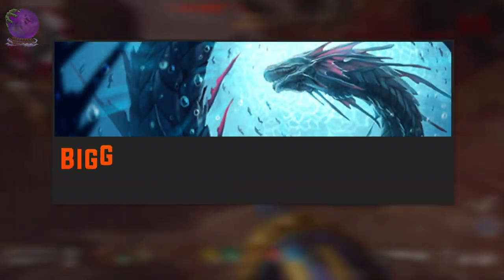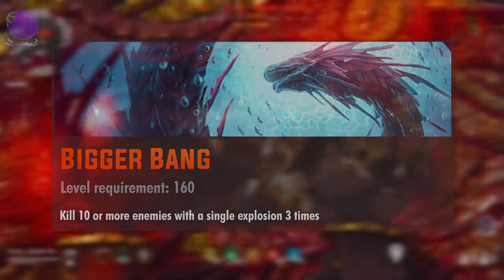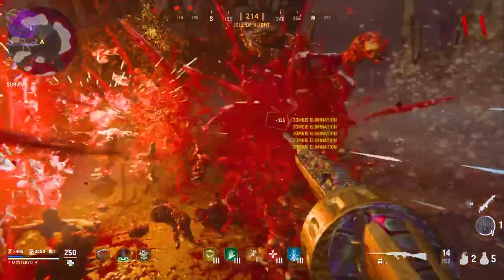The level 160 challenge is Bigger Bang: kill 10 or more enemies with a single explosion 3 times. This can be done easily because both the decimator shield blast attack and the tier 3 frost blast activation count toward this challenge.